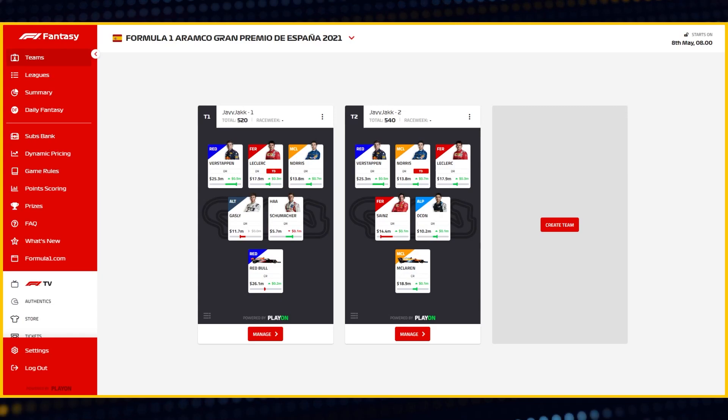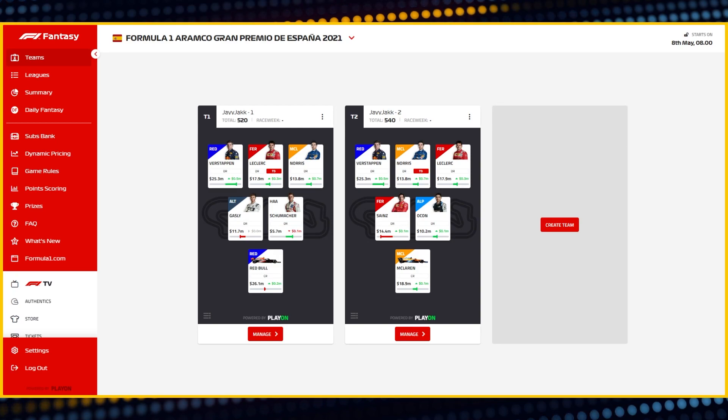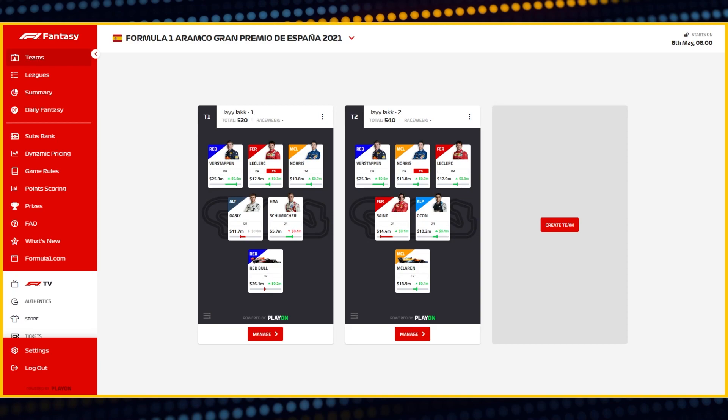The first thing you have to take into consideration is the two aspects of team makeup. First, you have to have six slots — five drivers and one constructor. And two, you have to fall under a salary cap. When you start the season or make a new team, it'll always be a hundred million. As the season progresses, you can increase your value and the salary cap of your team.